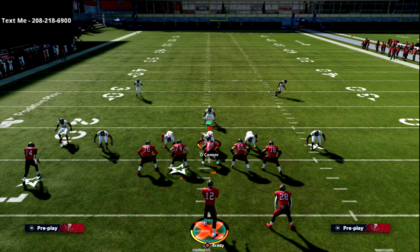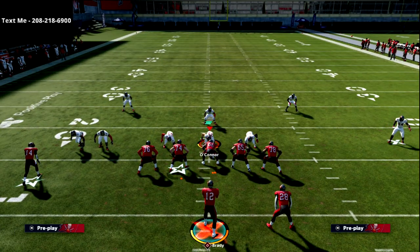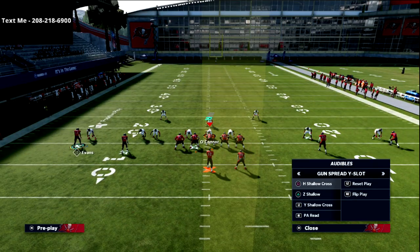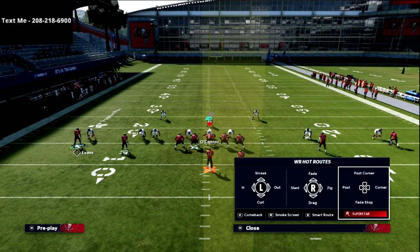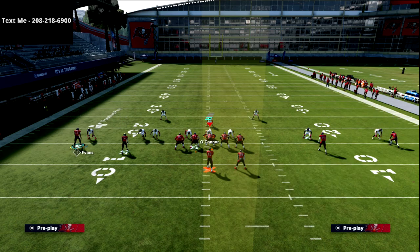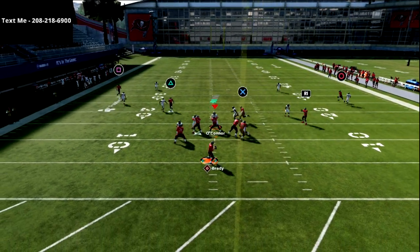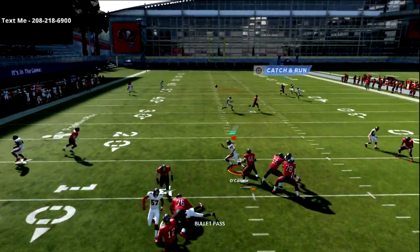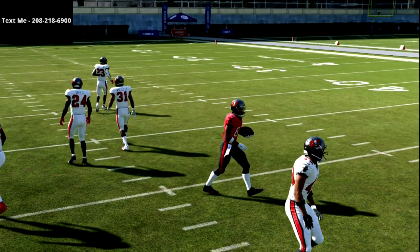The other reason why I really like post concepts or post routes against man coverage this year is just because they work. If I take Mike Evans and put him on a post route — and I'd probably use Brown, honestly — what you're going to see is these post routes will do really good. You see AB getting wide open in the middle of the field. So every route on this play basically will beat man-to-man coverage.